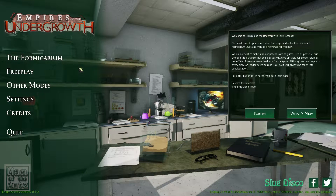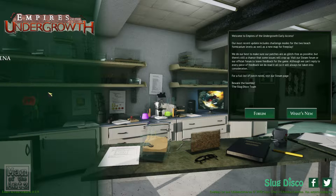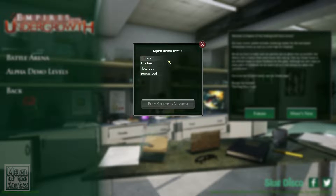Hello and welcome back to the Colony with Man and the Ants, playing some more Empires of the Undergrowth today, rather excitingly. So last time we started off the alpha demo levels and we did Critters, so today we're going to do the Nests.